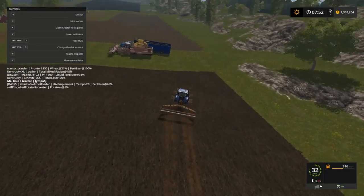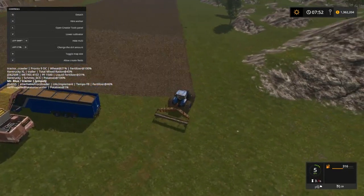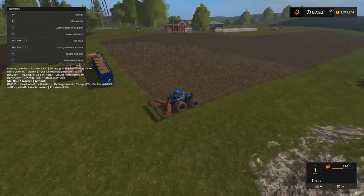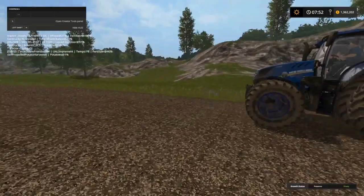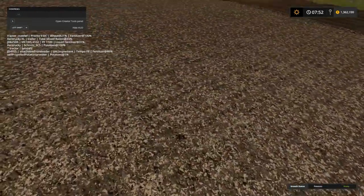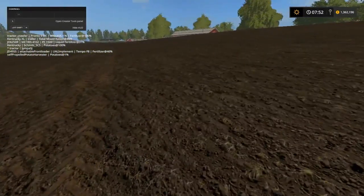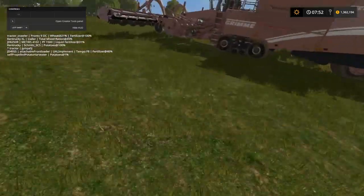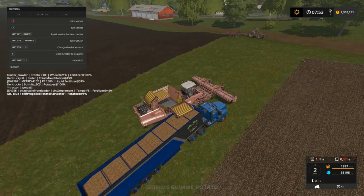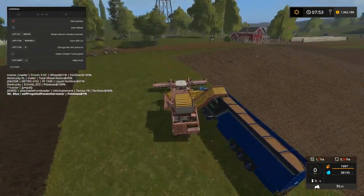Welcome back everybody to Farming Simulator 17 here on Mr. Blue's Farms, Westbridge Hills 17. Folks, we finally got the potatoes harvested — I think it's potatoes, or sugar beet, something. They have potatoes. They've been harvested, and it's showing we have 38,195 meters in our potato harvester here, and I can't kick off this truck.